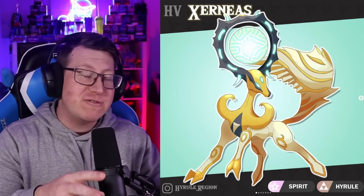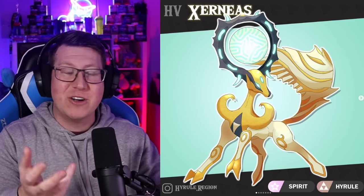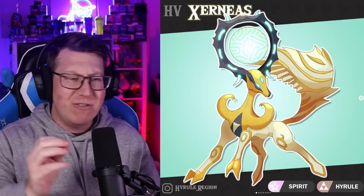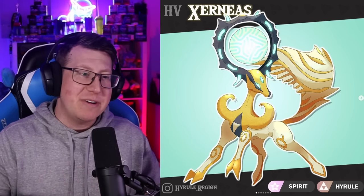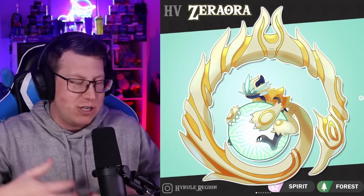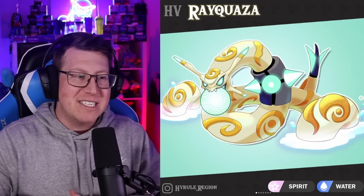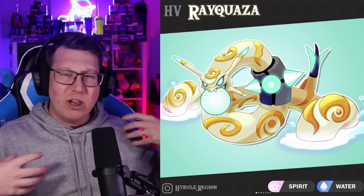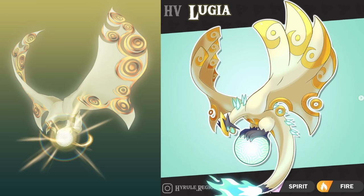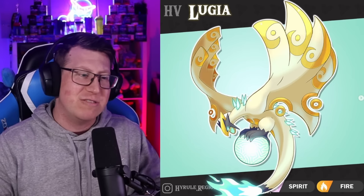Next I'm going to show you four legendaries from the region - these are not the main legendaries, which are coming in the future. These four are based off spirits. First we have the Ordon Spirit Pokemon Xerneas with really cool coloring - the orb for the spirits is within the antlers. Next is our Zeraora, the Faron Spirit, holding that orb in its hands with a massive tail swinging around it. The orb for Rayquaza is in its mouth with a big spiked collar - that is the Lanaru Spirit. And then our last one is the Eldin Spirit, our Lugia, holding that orb in its claws with massive wings and tail.